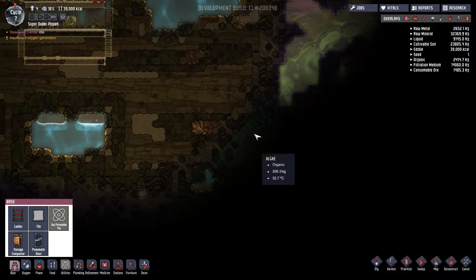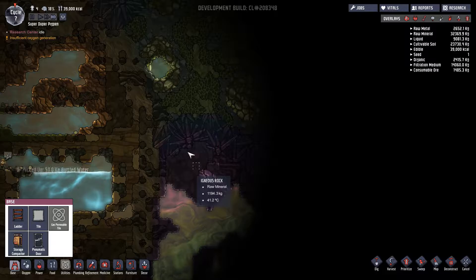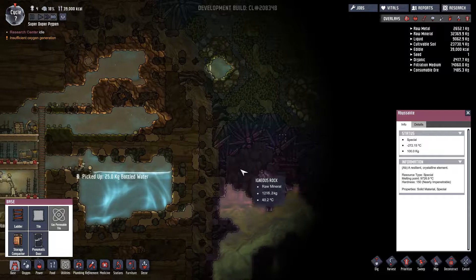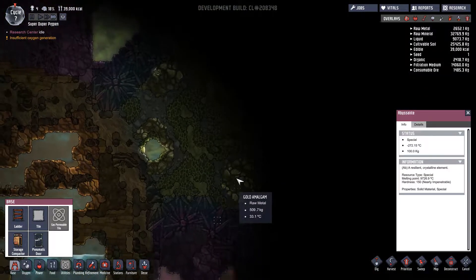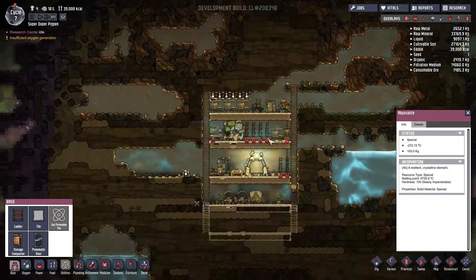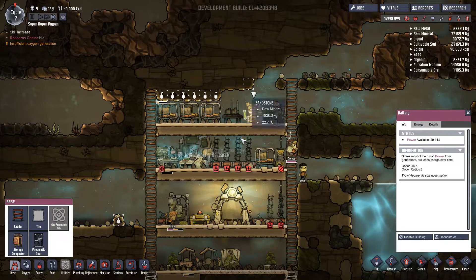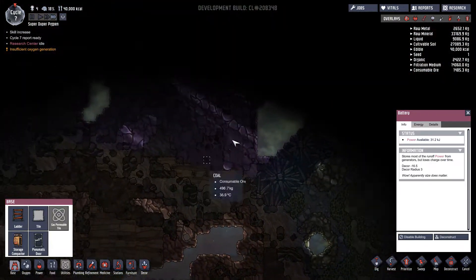Just looking around at the materials — a lot of granite, obsidian, igneous rock. This abyssalite stuff is freezing. I wonder if water can freeze. I've seen people boil it — people have been doing this weird thing with batteries where they can boil water. Yeah, see how it's 126 degrees Celsius? If you put a little water on there, it'll boil and turn into steam, but I don't know if you can freeze the water.